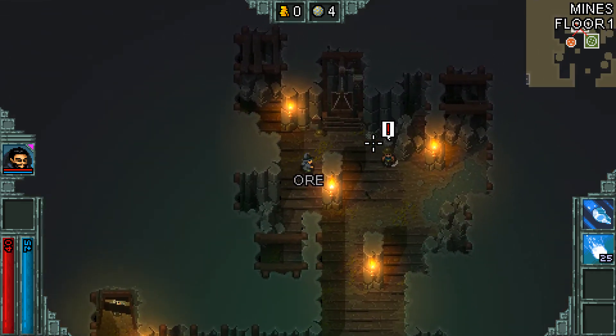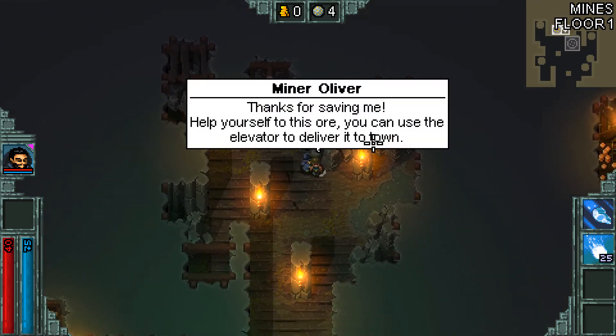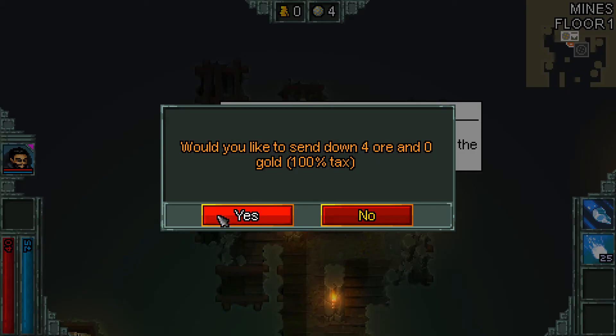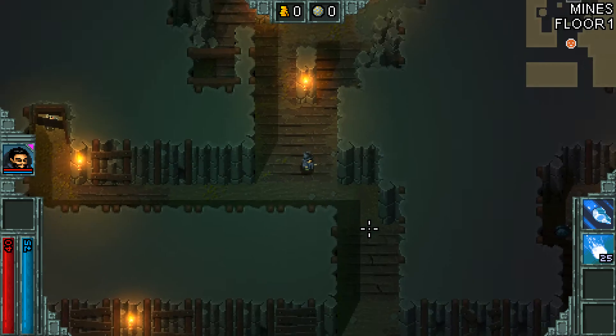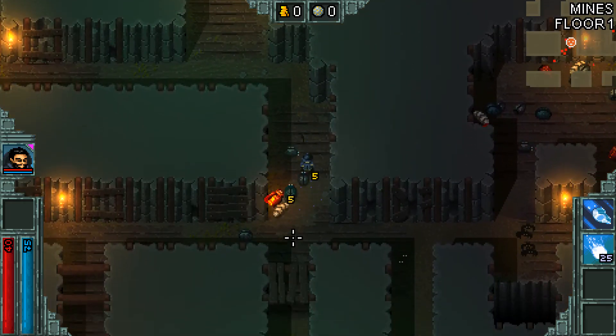So let's just go through, get the 4 ore here — you have to talk to this guy first — send up the 4 ore just so it's there. I mean we're not really gonna... dang it.